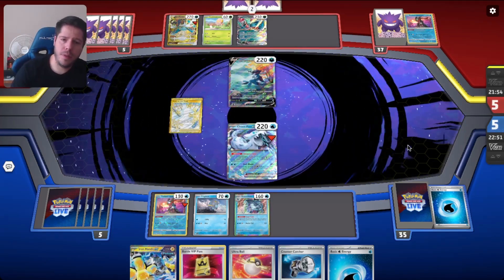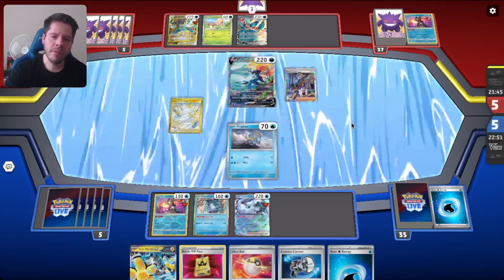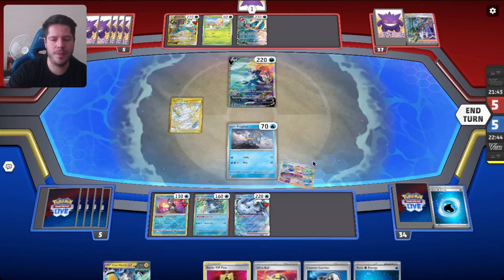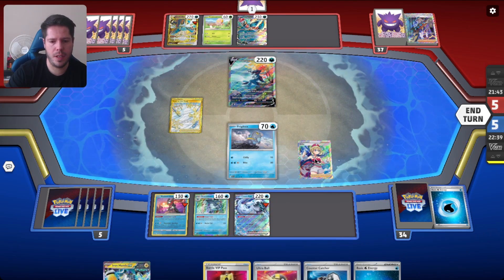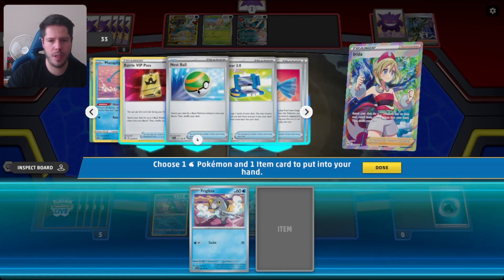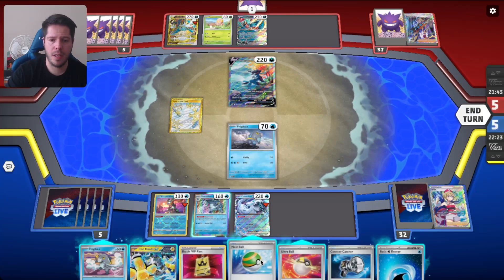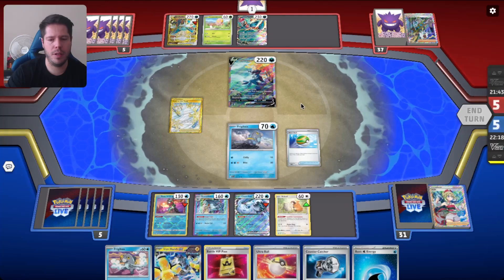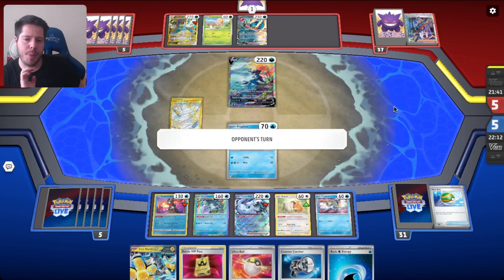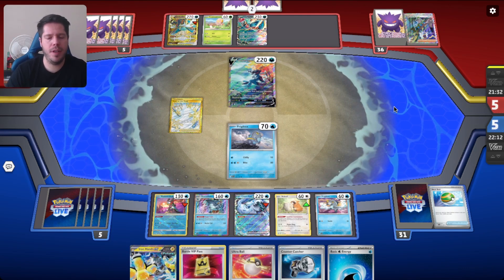We do see a Roaring Moon. We see a Boss as well, onto the Frigivax instead of the Vax Calibur — which is surprising. Definitely sort of regret not establishing the Bidoof last turn, but I mean, that was literally impossible for me to know. So we're just going to establish the other Bidoof once again. I will be able to take a KO this turn; my opponent is clearly not in a great spot. I don't think attaching the energy matters right here, so we're going to pass and then we have the B-Roll ready — the B-Roll will just solve all of our problems.